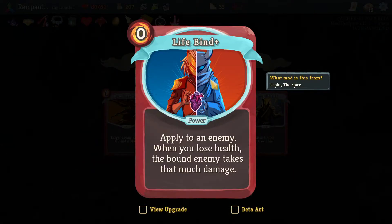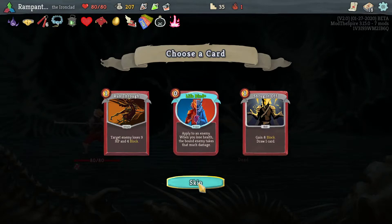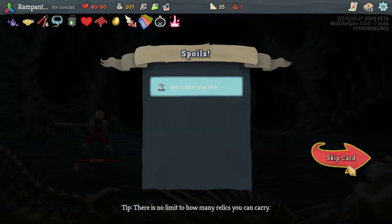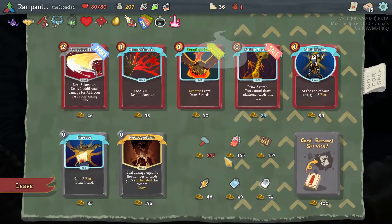So this is upgraded. Apply to an enemy — when you lose 8 health, the bound enemy takes that much damage. That is actually interesting. If you're running something that tends to lose you HP a lot — like Hemokinesis, Offering, if you're running a lot of those cards — that's actually not bad.